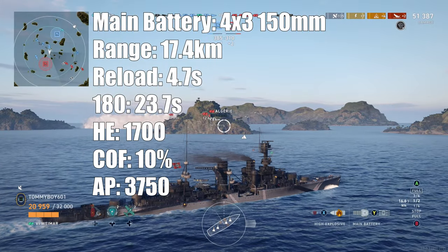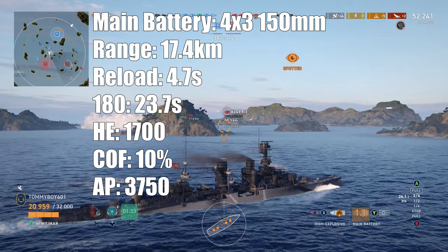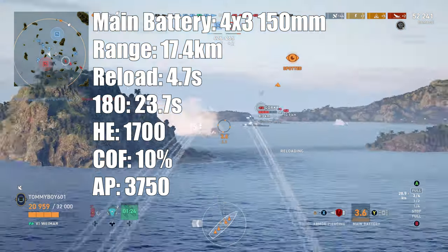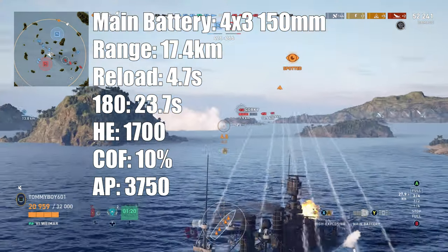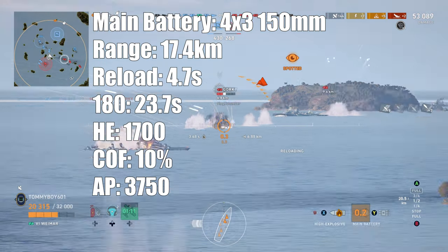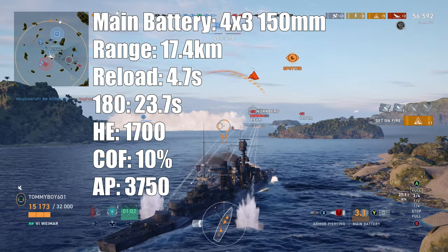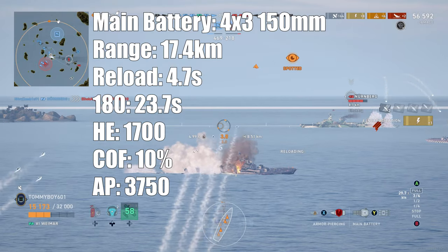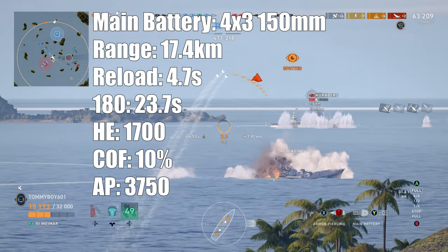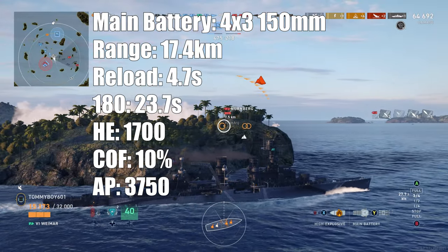Main battery — this is where this thing shines. Three-barrel 150mm guns. Running Von Müller you're looking at 17.4 kilometers of range with a reload time of 4.7 seconds, giving you 153 rounds per minute — that is ridiculous. The 180-degree traverse time, the only other downside, is 23.7 seconds. HE damage is 1,700, giving a DPM of 260,000 with a 10% fire chance — with a full salvo you have a very high chance to set a fire each time. AP damage is 3,750, giving a DPM of 573,750 — absolutely insane when you get the AP to work. It's German AP; it's fairly good. You may stick to HE a lot, but the AP will perform when you need it.